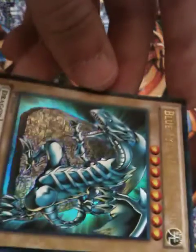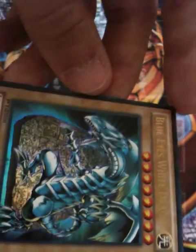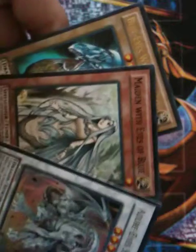Blue-Eyes White Dragon — this is the alternate version of the original Blue-Eyes. I do have the original, and we'll be doing a binder video soon. This Blue-Eyes — I've been looking for this one — it's pretty cool. It has 3,000 attack and 2,500 defense. This deck is tailored solely towards these three cards.